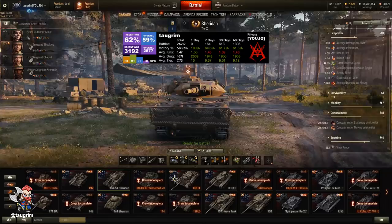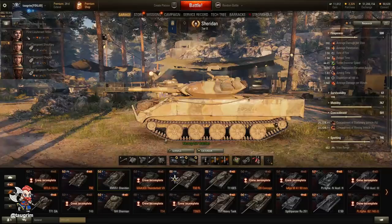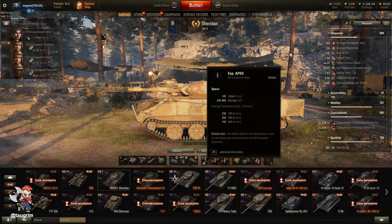This is episode 66 of our Road to Unicum, and today we review the Sheridan. This is a tier 10 American light tank in World of Tanks, and up to this point, this is the weakest of the tier 10 light tanks that I've played.